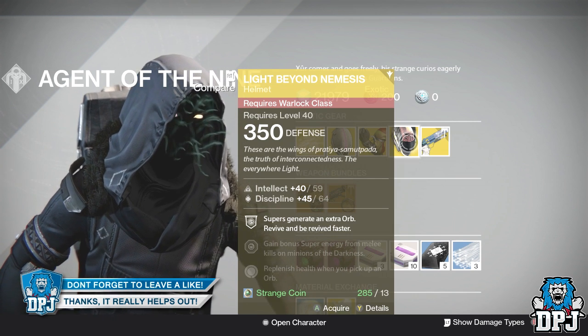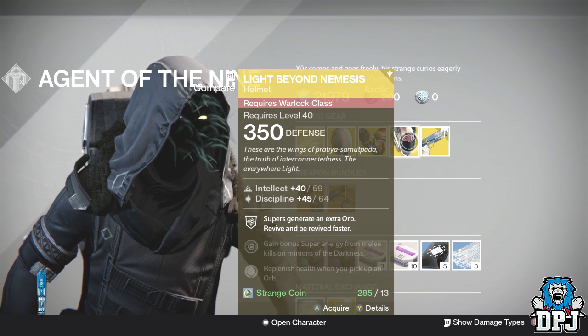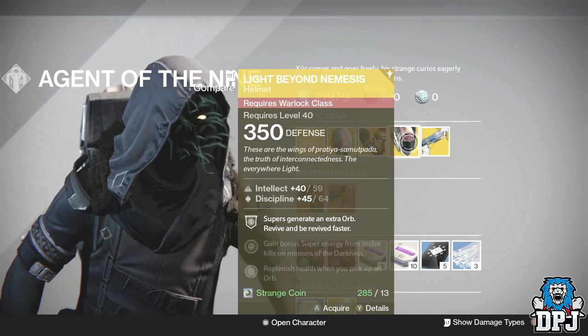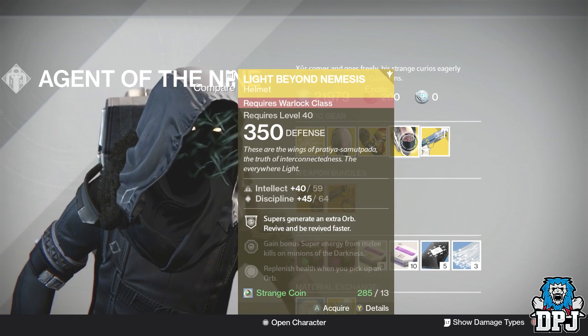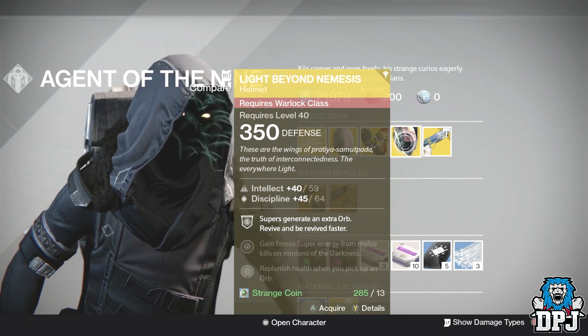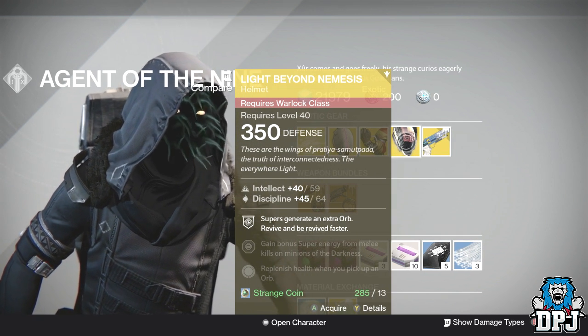For the Warlock we have the Light Beyond Nemesis, 350 defense, 13 strange coins, offering intellect and discipline — 104 total on a helmet. You need 108 or above, 111 is max. The perks are: your super generates an extra orb, and you revive and are revived faster.